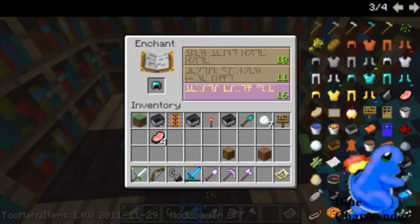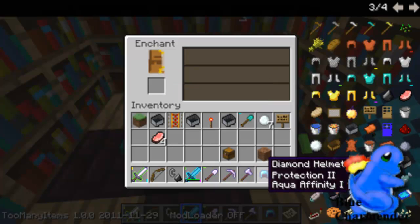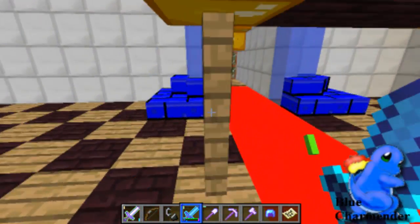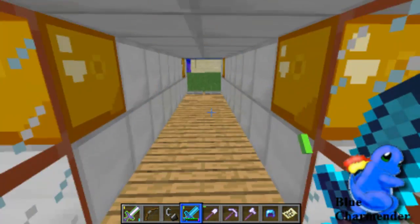I also got a helmet here — let's maximum enchant it. Protection and Aqua Infinity. That is something I really want to test out — if the Aqua Infinity really works, if I'm able to stay longer underwater and mine faster.